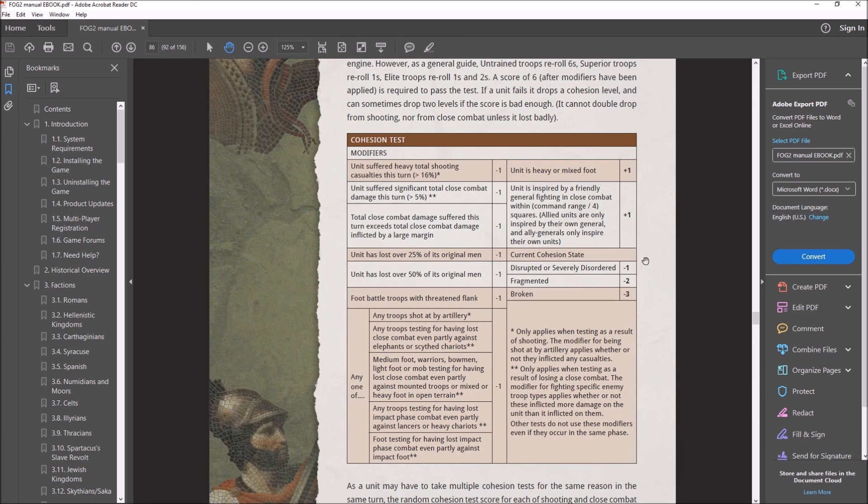In terms of the actual modifiers, there are very few positive ones — just two. If a unit is a heavy foot or mixed foot unit, it gets a plus one to its die roll. If a unit is inspired by a friendly general in close combat, it also gets a bonus. When a general is in close combat, it projects a cohesion test bonus out to a quarter of its command radius. Most CNC generals in multiplayer have a command range of eight, so they radiate a cohesion bonus out to two squares. Sub-generals, with a command radius of four, only confer the bonus to adjacent units.